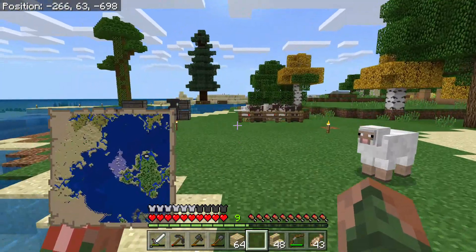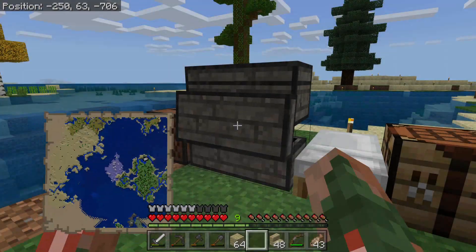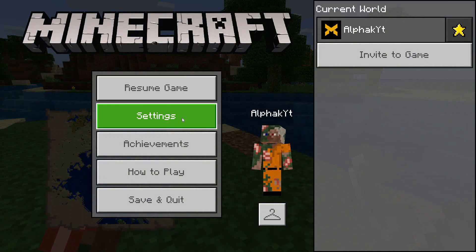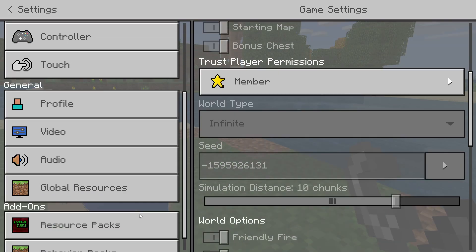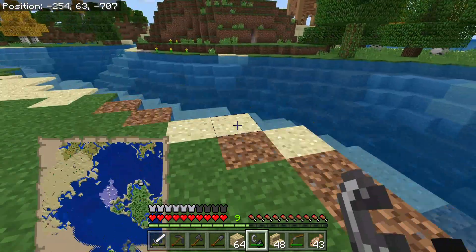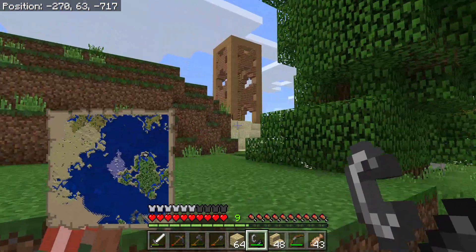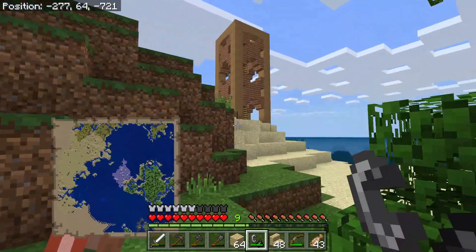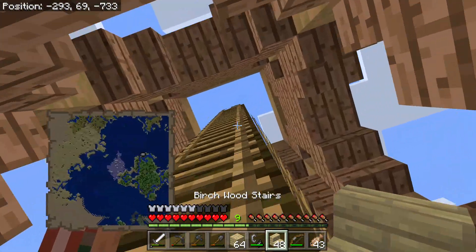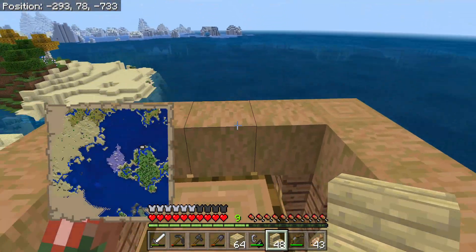You know what I need? I need to go get myself a flint and steel. You might be wondering what I need flint and steel for — well, take a look here. Fire spread is turned off, which means we can light fires up and not burn down all of our builds. So we're going to be using some fire in this design for this tower. I already built it and I know it looks good.